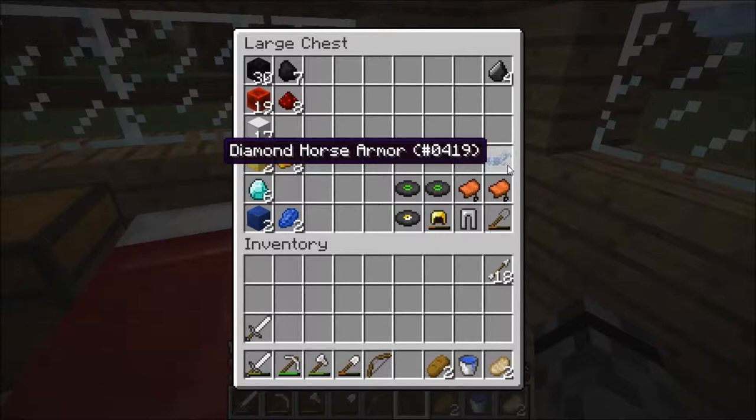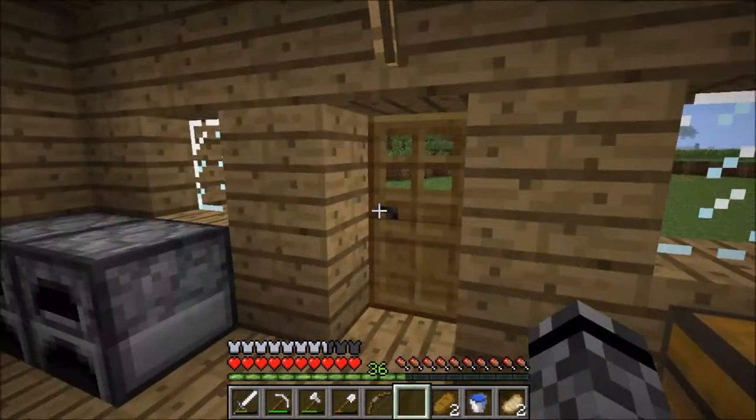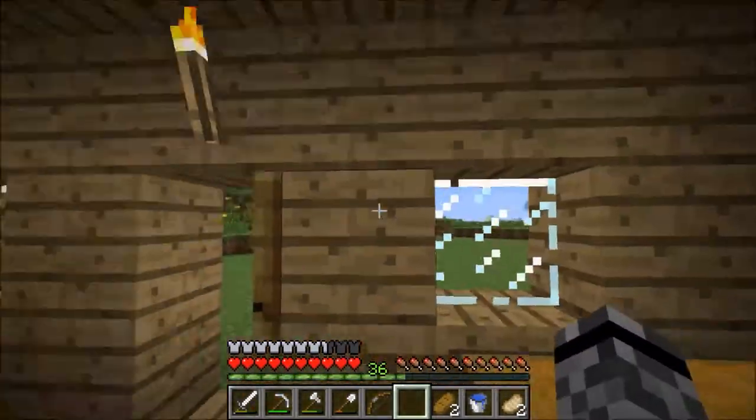And I found a diamond horse armor, so I'm going to be taking that with a saddle. Found three discs, found six diamonds. So we'll probably make a pickaxe, get some obsidian, get another portal up, get an enchanting table up, and get all French doodle-doo.